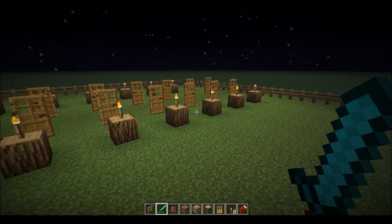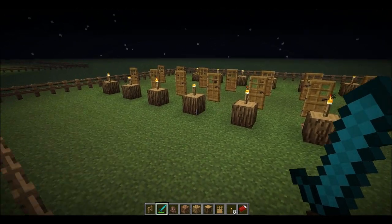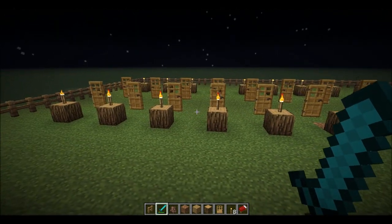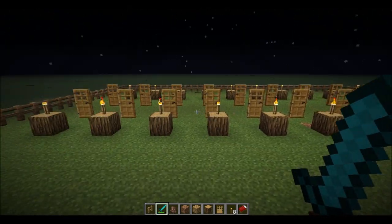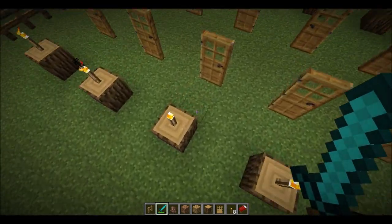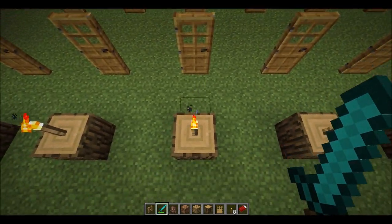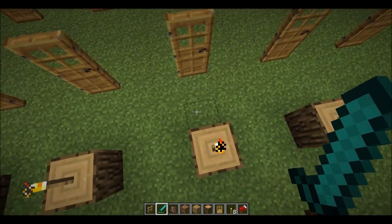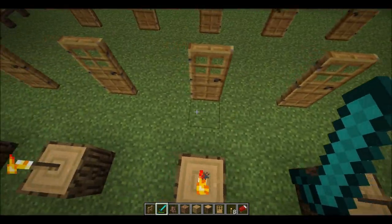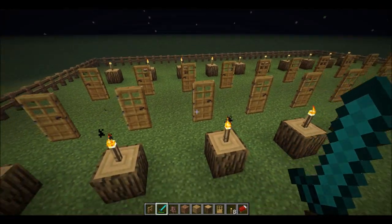Now, with this setup, you can do lots of different things, but this is a nice, very good, quick way to breed villagers. I've got 20 doors, so that makes 20 houses, and between here and here, that counts as one house basically. This is just for lighting the torch, but these two by three blocks count as one house.